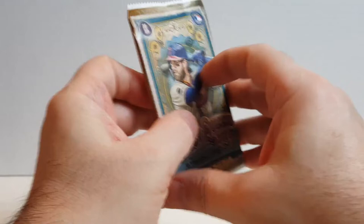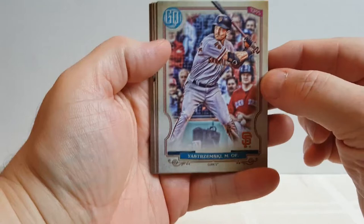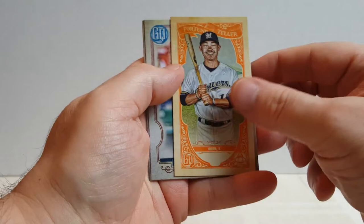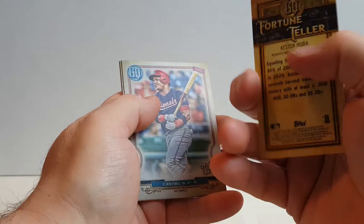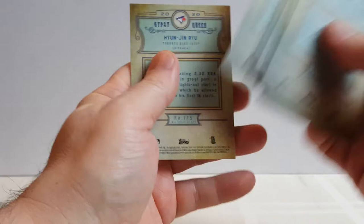Let's go with Gypsy Queen. Mike Yastrzemski, Uriel, Grisham, Reynolds, and Kesten Hira. Fortune Teller — that's a nice card, very nice. Castro, Bellinger, and Ryu. Checked the backs — no bubblegum.